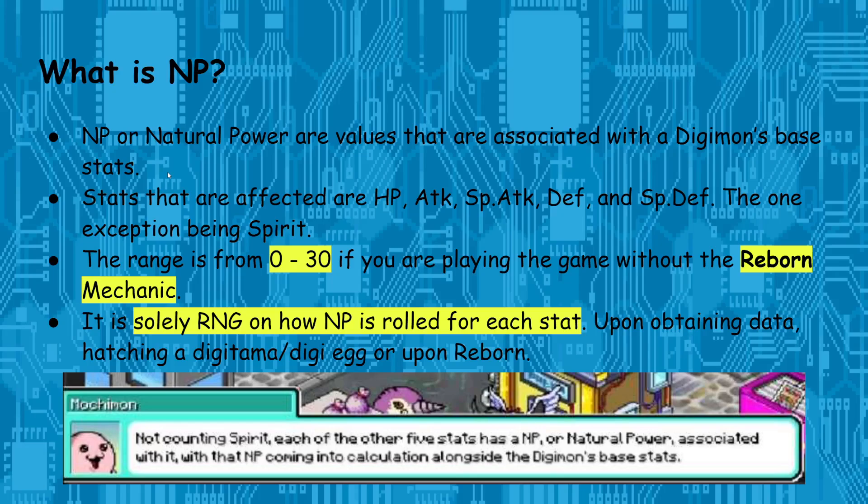So what is NP? NP, or Natural Power, are values associated with a Digimon's base stats. They essentially affect every stat but Spirit. It ranges from 0 to 30, and generally if you're playing without the Reborn mechanic, that's what you're going to get.